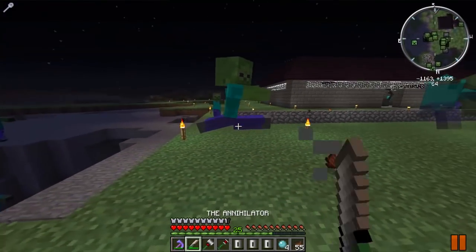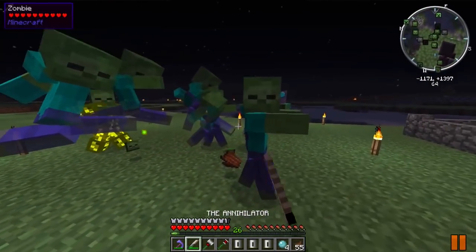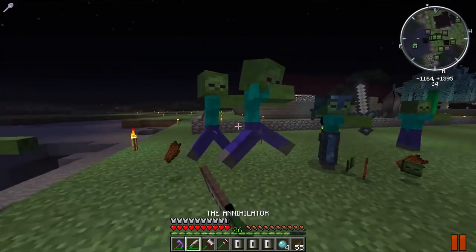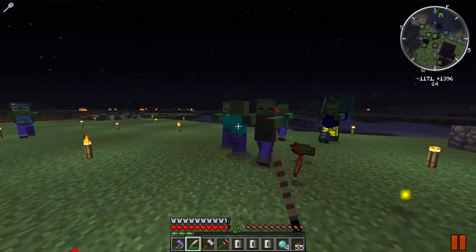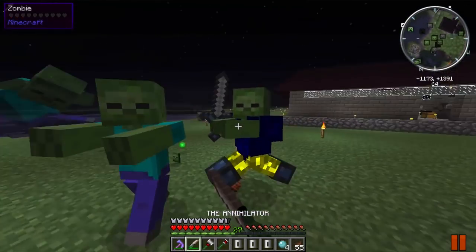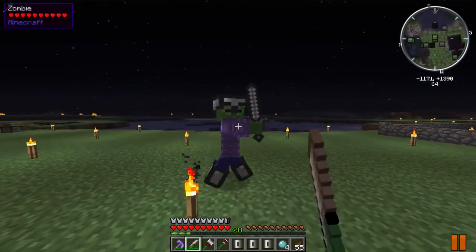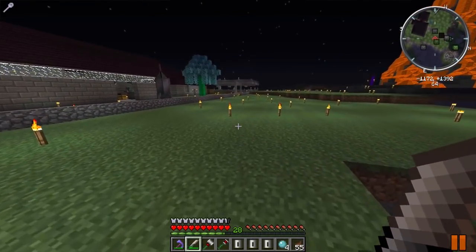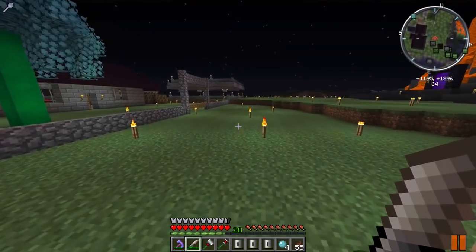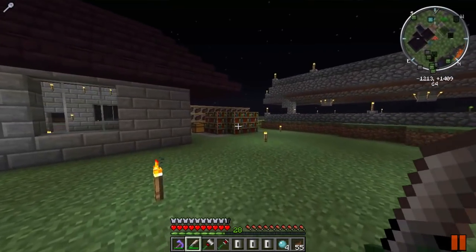The only downside is it's got mining fatigue so you can't attack quite as rapidly. We've got a big horde of zombies and we can easily kill them - two-shot the ones with armor, one-shot the ones without. A crit with this thing does 28 plus 14, that's 42 damage per shot. That's insane!